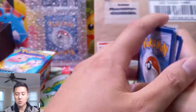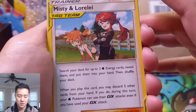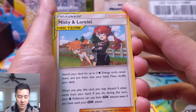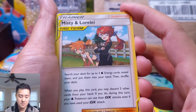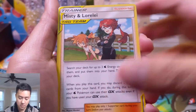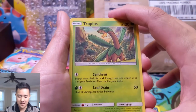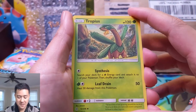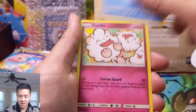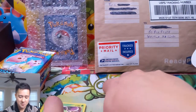Probably about halfway through we'll open some of our mail as well, so a bit of a mail day. Great start to Cosmic Eclipse — Misty and Lorelei! Interesting card: search your deck for up to three Water Energies and put them into your hand. Then you may discard five other cards from your hand; if you do, during this turn your Water Pokémon can use their GX attack again. That's an interesting card — the GX attack could always come again!